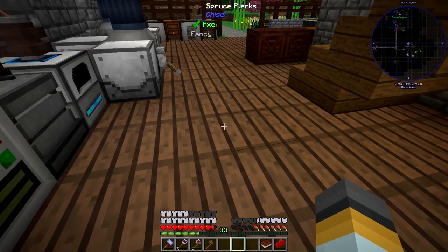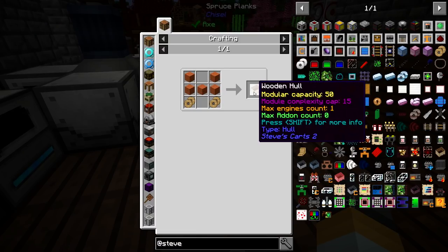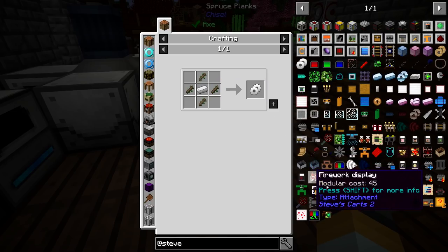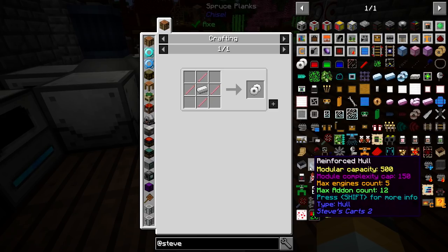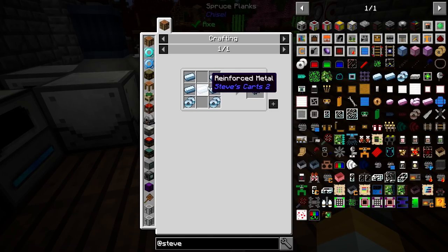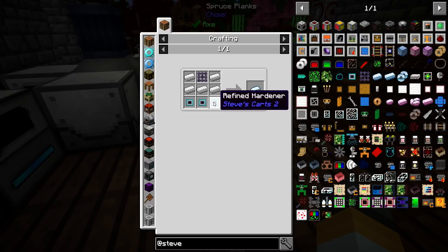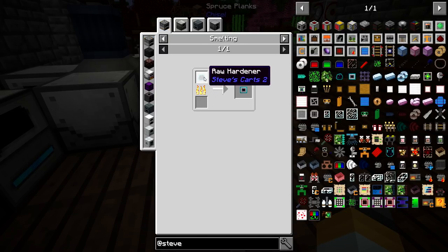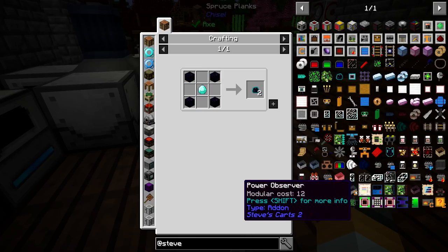So a standard hull — you can have a wooden hull which looks cheap, but a standard hull doesn't look much harder to make; it needs iron wheels and sticks. What's a reinforced hull like? It can have five engines instead of three, a modular capacity of 500 instead of 200, and twelve add-ons instead of six — it's more than twice as good. But it requires reinforced metal, which needs stabilized metal, hardened mesh, iron bars, and refined hardener made from a diamond and obsidian.